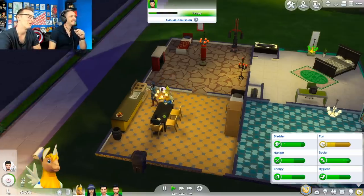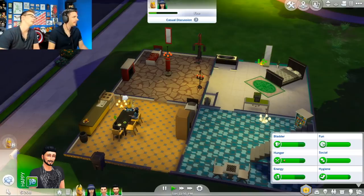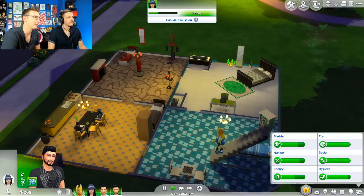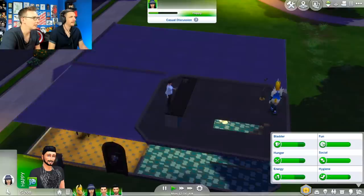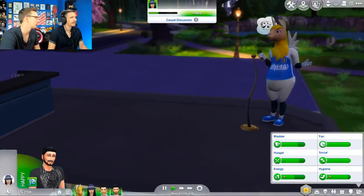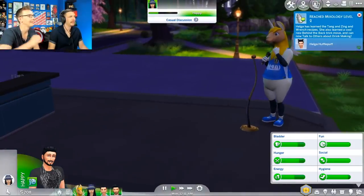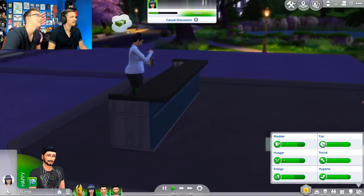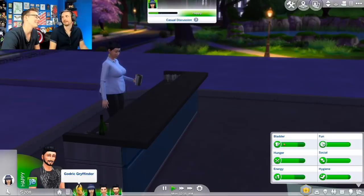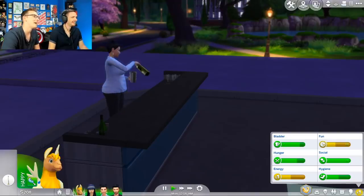We have a bar, we have a microphone, we have a window — so that tower is almost lit. Almost lit. Come morning, when the sun comes up, oh boy. I feel like we've hit a lot in this episode. We really expanded Ravenclaw Tower in a way that Ravenclaw never would have. This is how she gets students in — first floor of the tower is a bar, then you go upstairs and it's just books.